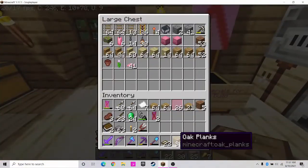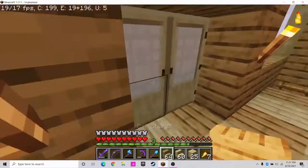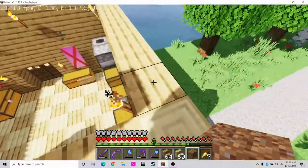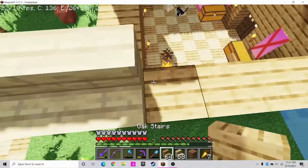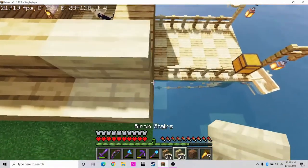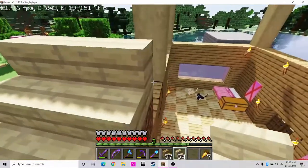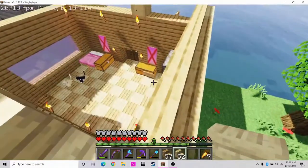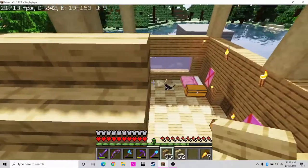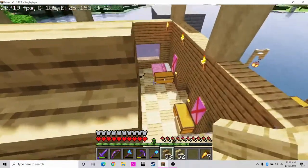Now we're going to start building the roof. So it's going to go like that — one two three four five six seven — and then here like that. I put birch on the sides because it matches with the stripped logs on the sides. The roof itself is oak, which looks a bit different, but I'm glad I put some birch on it — it's kind of unique.